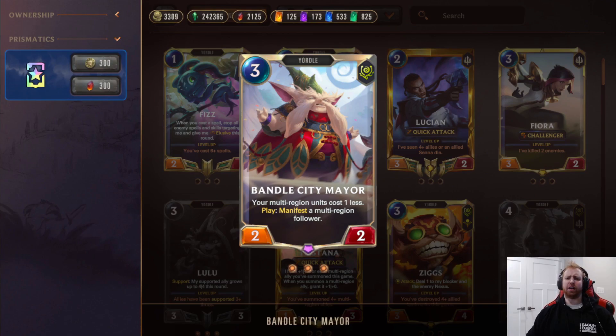Battle City Mayor is probably one of the best cards in the deck. Makes all your multi-region followers cost one less, and also gives you a Manifest where you get a multi-region follower. This discounts Lulu, Poppy, the Hungry Alcat, Tenor of Terror — just about anything. Once you play this on turn three you can just swarm the whole field.